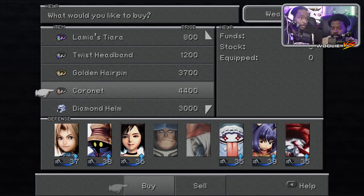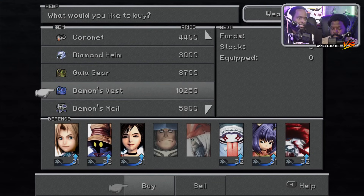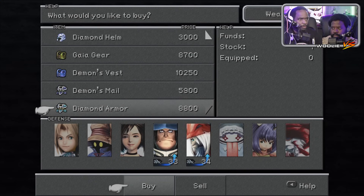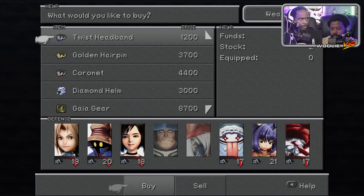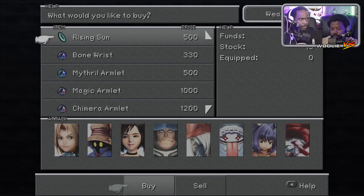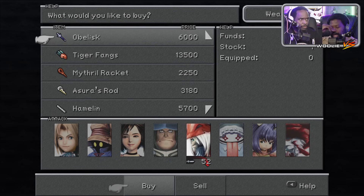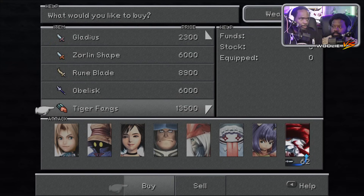Oh shit, this looks pretty good — Coronet. What does this teach? And then a Diamond Helm, then Gaegere Demon's Vest — also pricey. Diamond Armor. Obelisk teaches Cherry Blossom — what is Cherry Blossom? I have a lot of things to check: Diamond Armor, Demon's Vest, Diamond Helm, Coronet, Defense Gloves. I just bought like seven things. Then Rune Blade, and then Tiger Fangs which I think I already bought.